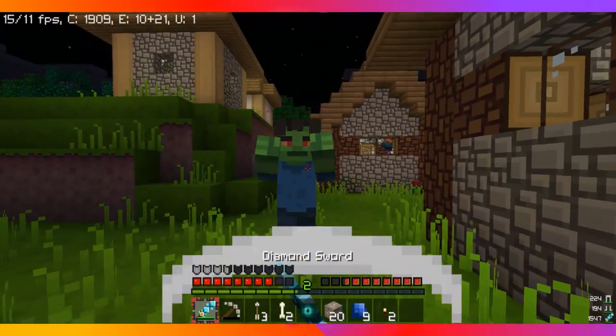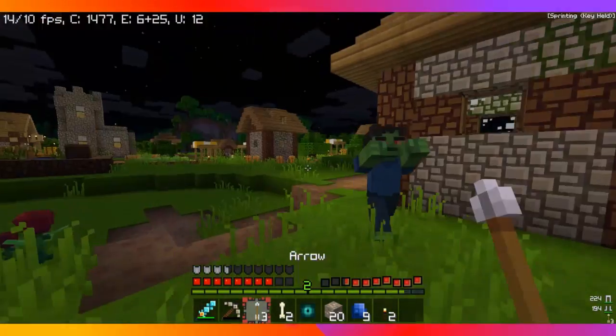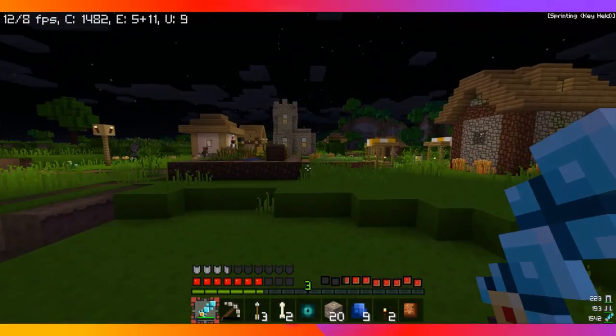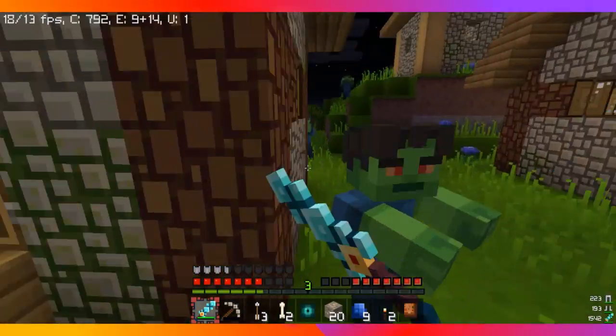I'm back on the surface, and yeah, we're allowed to use teleport, don't worry. Anyway, we're infested down here. Eli, go back to the house. Villagers, run inside! Jeez, it's infested by zombies out here.